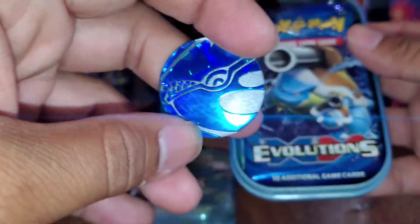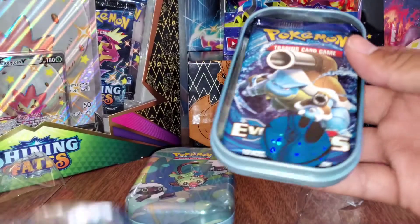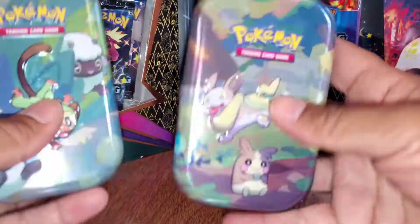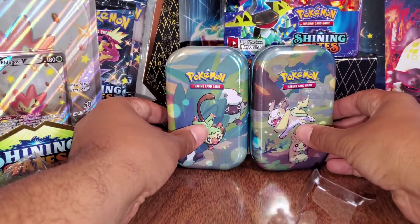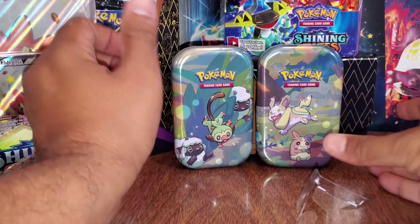This one's got Evolutions and Sword and Shield, and it comes with a Kyogre. Very cool. So if you see these, buy these. They come with Evolutions packs — you can pull a Charizard. We'll be opening these up later on the channel.